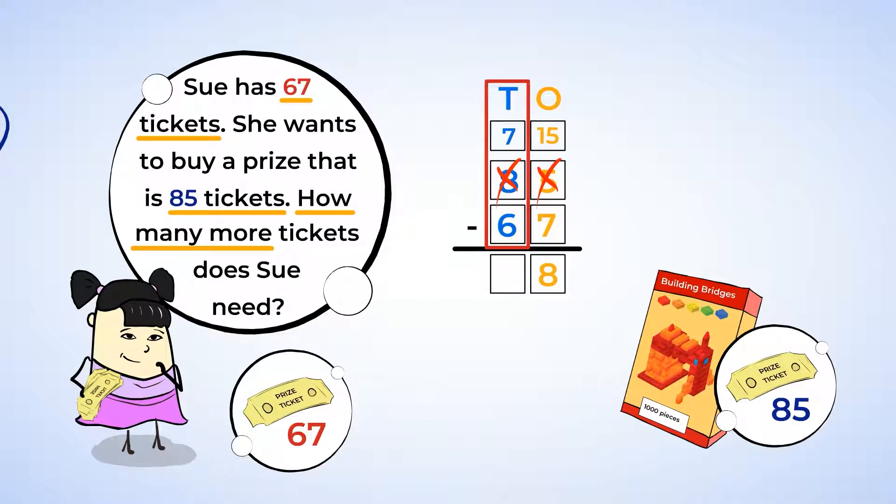Now to subtract the 10s. Remember, we only have 7 tens now. So 7 minus 6 is 1. We write a 1 in the 10s place. So 85 minus 67 is 18. That means Sue needs 18 more tickets to earn the Building Bridges Kit. Time for her to go and play another game.